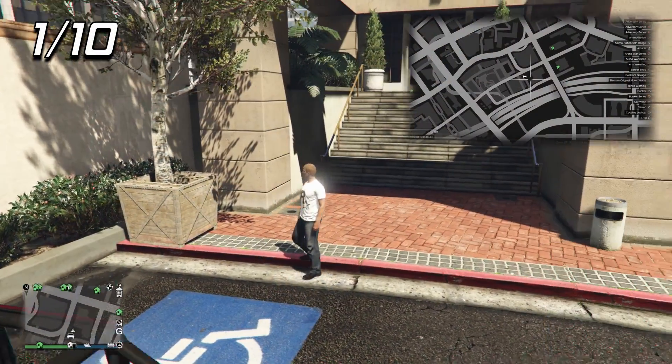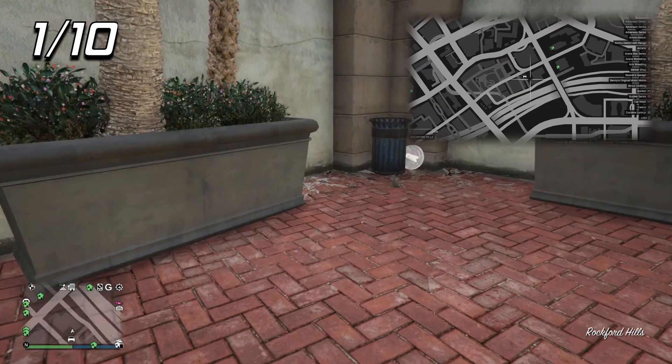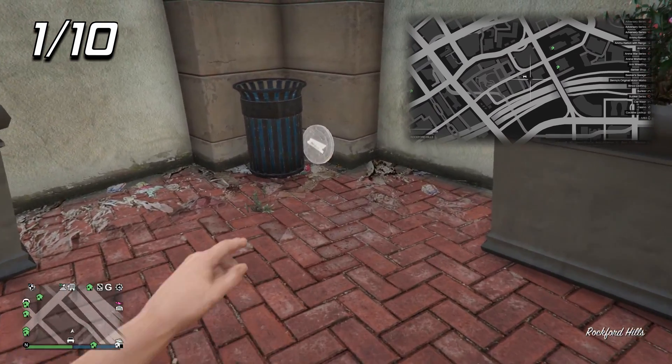The first one is located literally right outside of the office. You want to head down these stairs and then look to your left and it'll be right here in this corner. Not very hard to find at all.